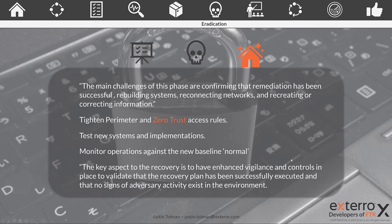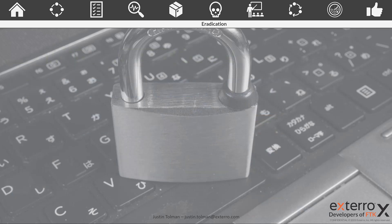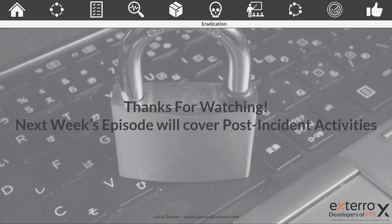One last consideration during the recovery and eradication phase: make sure you have forensically collected and preserved any data that would need to go to law enforcement or CISA for the necessary reporting. That is eradication and recovery. Next week, we're going to talk about post-incident activities — what we do after we're back up and running normally. Check back in next week, and thanks for watching.